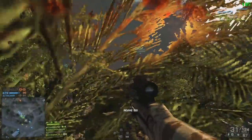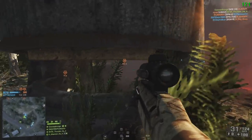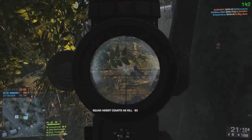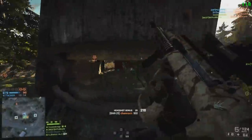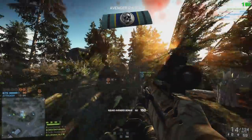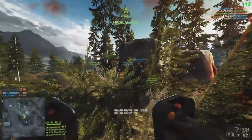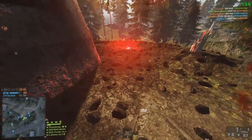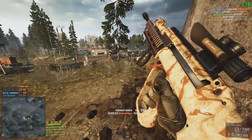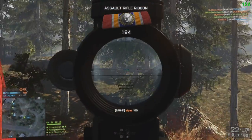I always roll with a red dot sight on my assault rifles, mainly because I'll choose a weapon with a high rate of fire — using something like the AEK with the Cobra Sight is just learned behaviour from Battlefield 3. But with the SAR-21, as it comes with a slow rate of fire and you'll be using it at ranges a red dot might not be tuned for, something like a 3.4x or the 4x JGM-4 scope might be more useful and yield better results.